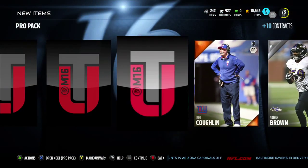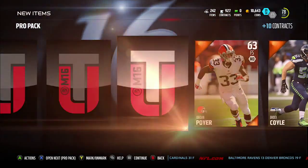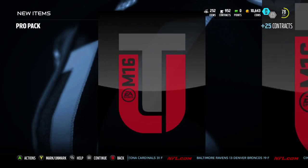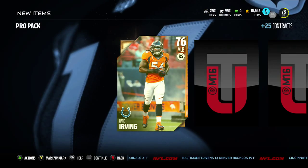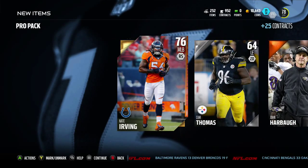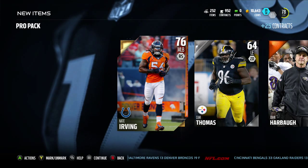Let's try and top it in these last couple of packs. Raheem Moore, 83 overall free safety — if he doesn't go for anything, he'll definitely start for my team. This is our last pack and we got Nate Irving. So we got two 80-plus overall cards. Not the best pack opening, but some pretty decent cards out in the game this week.